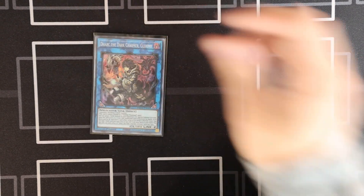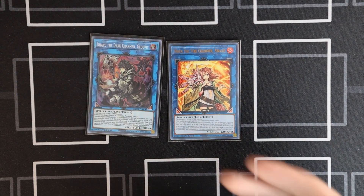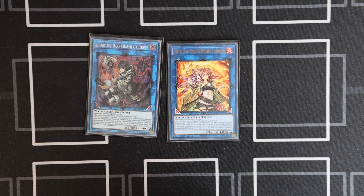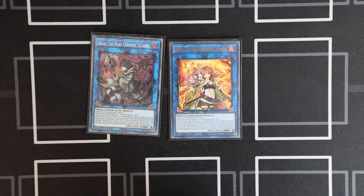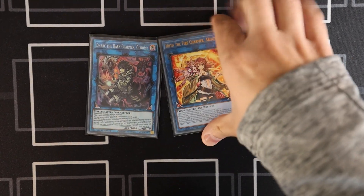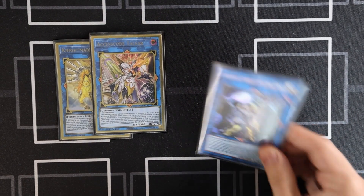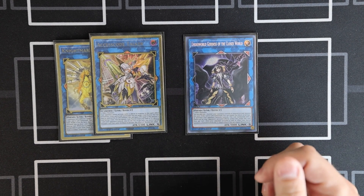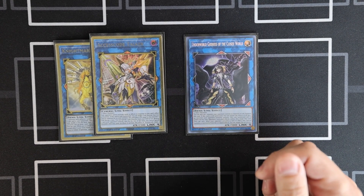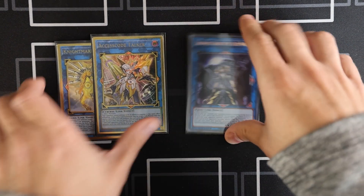I don't play Selene — I've never had a problem getting to Access Code without her. So I just play two Charmers. Dark is always in my extra deck; Hita or Linea really depends on your meta. Hita is just good right now because there's so much Ash Blossom, so you're more than likely to have a target. The last three are Unicorn to help you get into Access Code, and I'm playing Underworld Goddess — I might run Chaos Angel if I can get the deals, but I like having an answer to Towers in my extra deck.